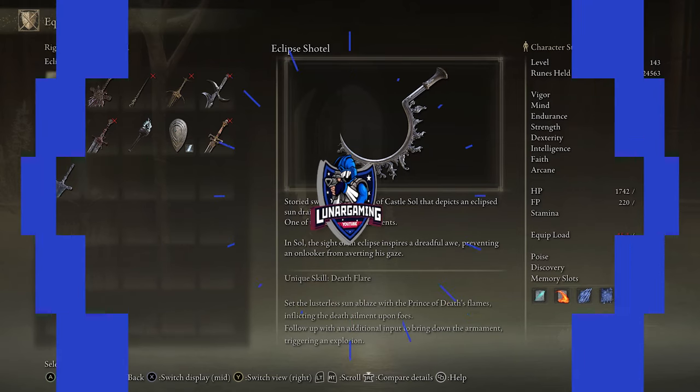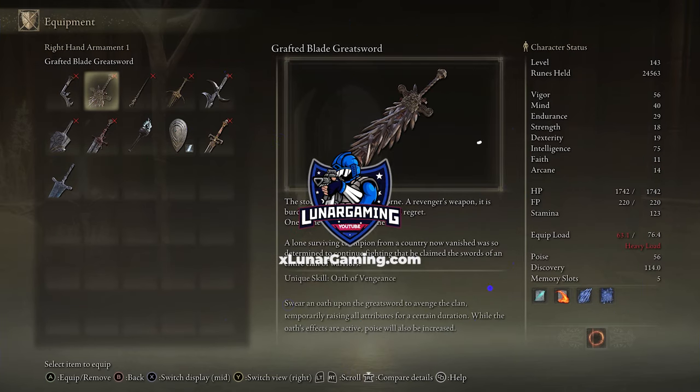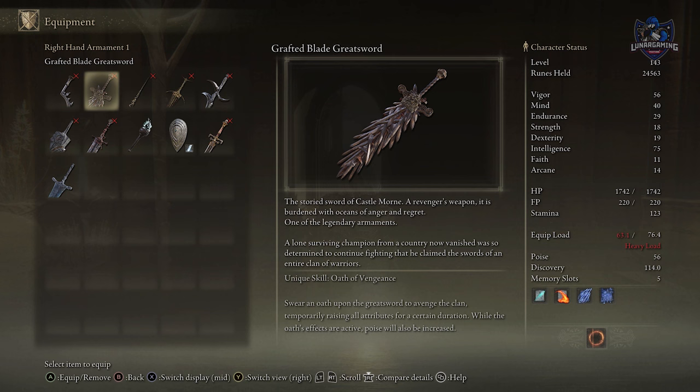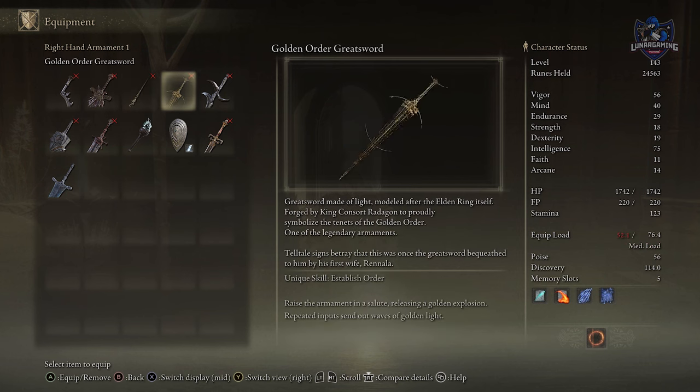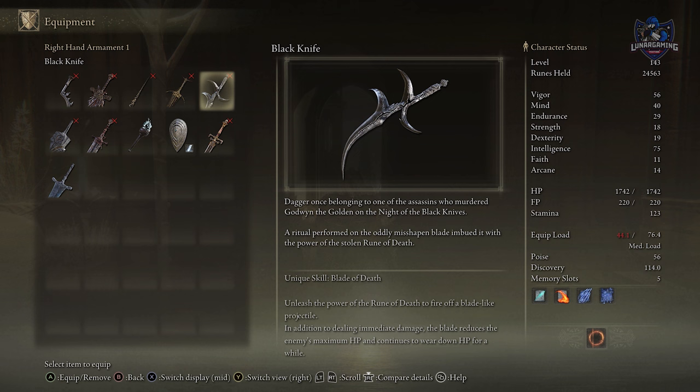Hello guys, Luna here, welcome back to another Elden Ring guide video, and in this one I'm going to show you how to find all the legendary items in game, including all armaments, ashen remains, talismans, and sorceries and incantations.